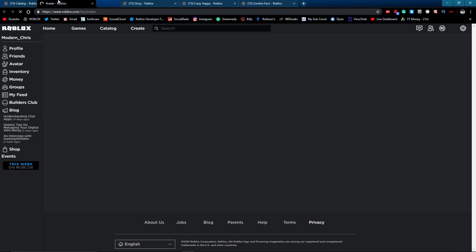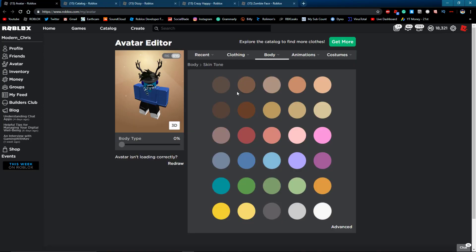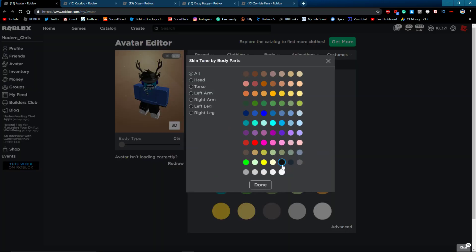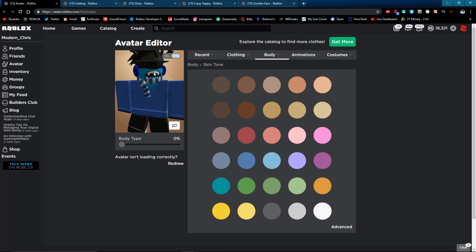Before you do any of this, go to Avatar, then Body, then Skin Tone Advanced, and make sure your skin tone is set to really black — not just black, but really black. Your skin tone has to be really black for this to work properly.